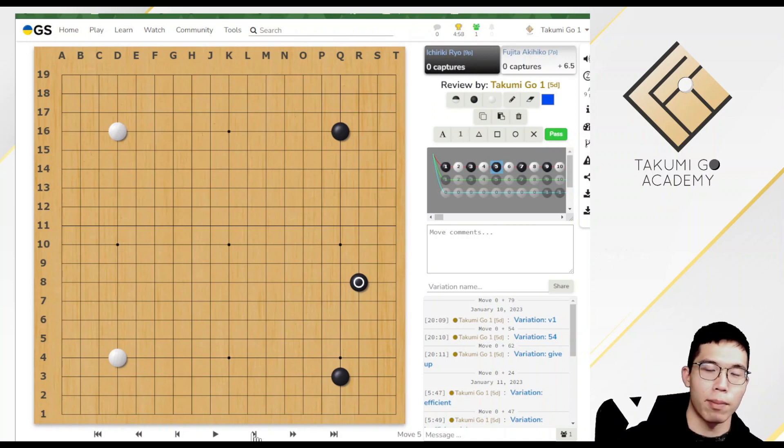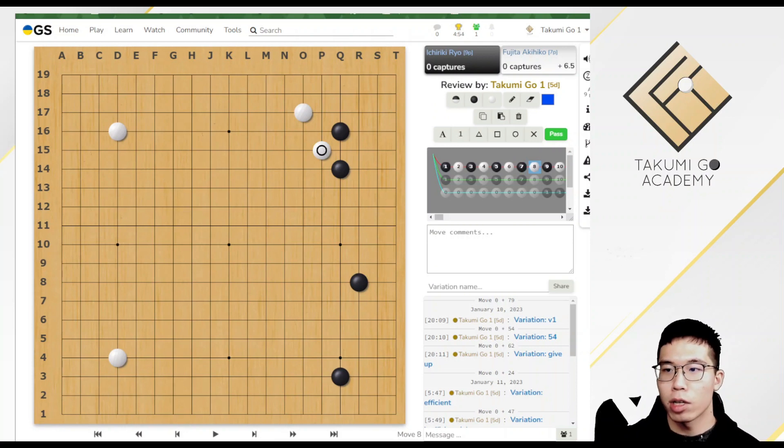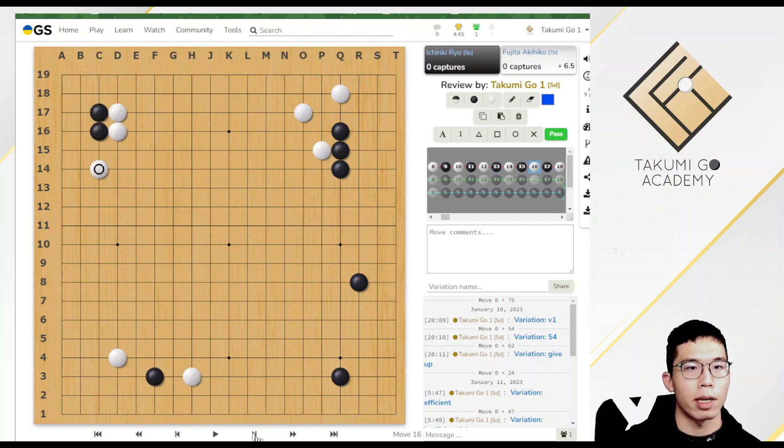Don't believe AI has destroyed or solved any classical opening — it is still playable. So let's get back to the game. White approached and then played an AI joseki. Then Black approached, White played a pincer, and then Black played the 3-3 point invasion.